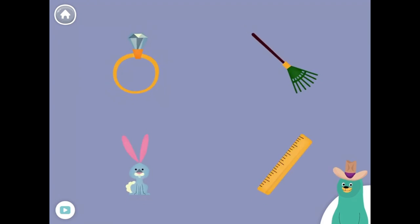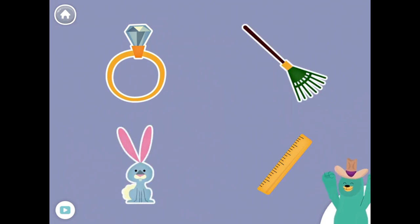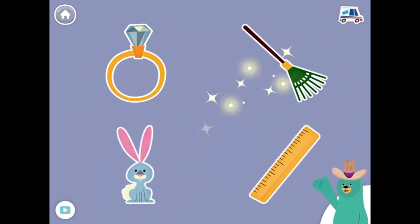All of these things start with the R sound. Tap them all and listen to the R sound at the beginning. Ring! Break! Rabbit! Ruler! Good thinking!